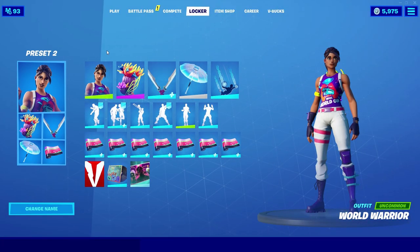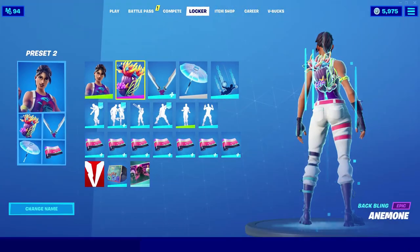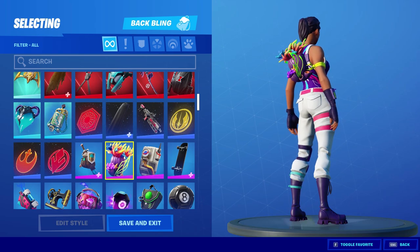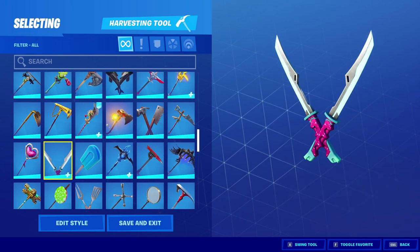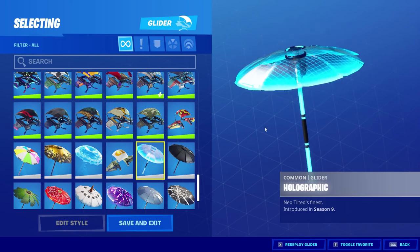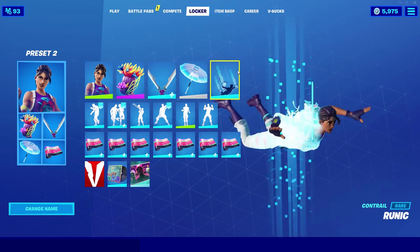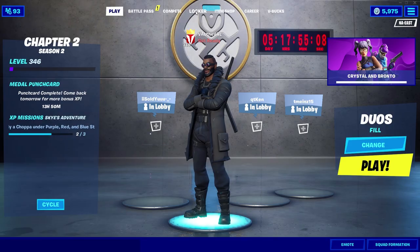Next up we have the World Warrior skin. I feel like this one's gonna be pretty rare because I don't think they'll bring it back since it was specific to the 2019 World Cup. If you do have it, one back bling that looks really good with this skin is the Anemone, part of the Fish Food set. For the pickaxes, the Highlight Strikers; for the glider, the holographic Season 9 victory umbrella; for the contrail, Runic again — you can go with a purple contrail but I feel like the blue one looks a little better. For the wrap, the World Cup 2019 wrap.